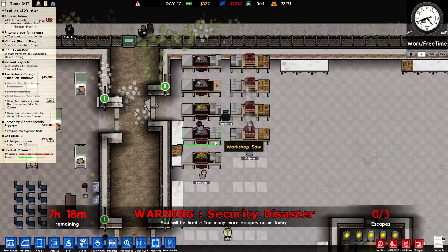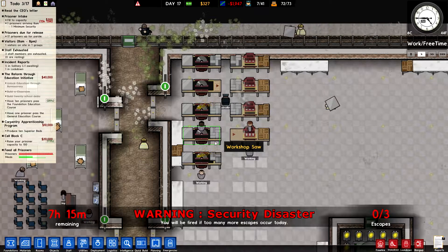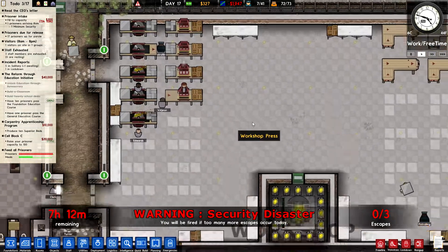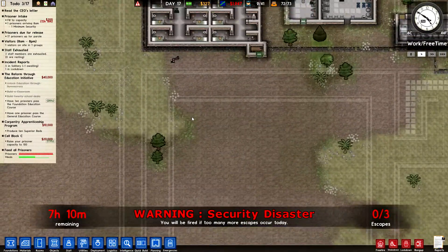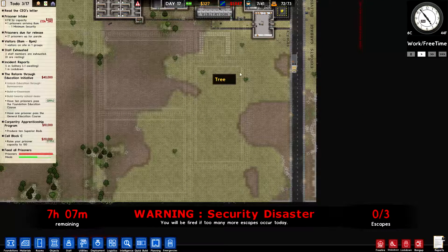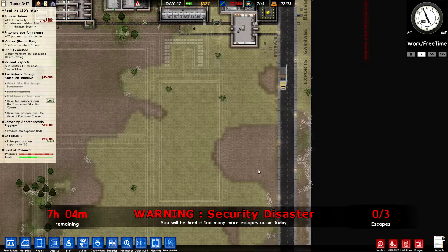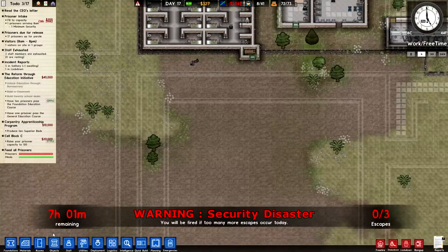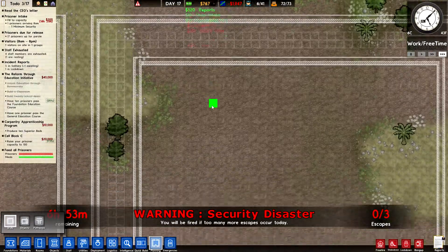So what we're going to do... that's the wrong button. That's fantastic - way to hit the wrong button. Okay, silent mode. Perfect. So we're going to go down here and continue designing this area. This is going to be our two cell blocks here and here, and this is going to be our canteen to hopefully feed them all. All of this down here will be our areas of stuff to do. We'll keep this on three times speed because obviously it's not going to do anything except gain us money.